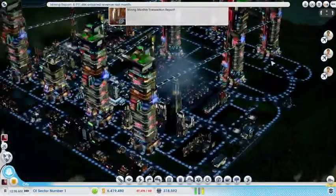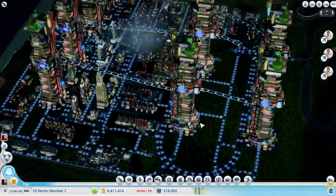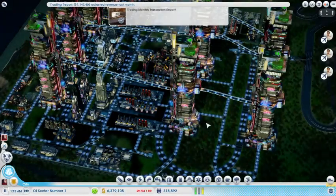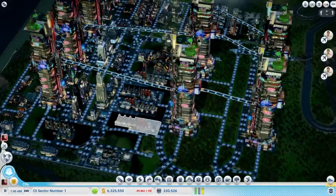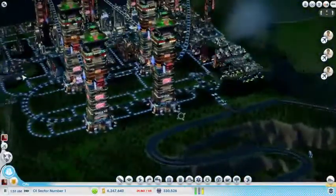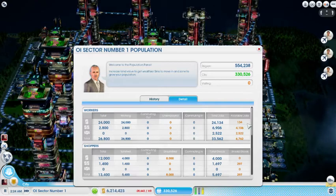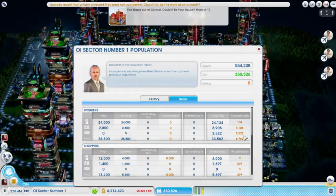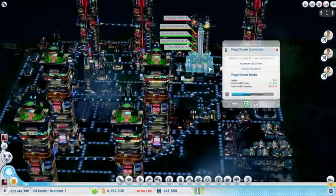I think after we get this megatower built, we're gonna call this city for the moment. We'll come back another time and fill this area in, because we can use some of the needs from the other cities to help determine what we want in here as well. At the end of this video, I'm gonna let the city run for just a little bit and finish off this great work at the international airport. Finally filled almost all of our low wealth jobs - that's amazing. Still have some medium and quite a bit of high, but we're gonna have some unemployed low wealth right now, which is okay for the moment.